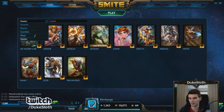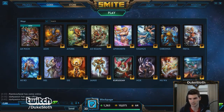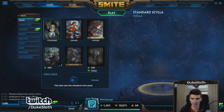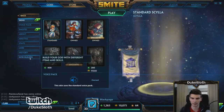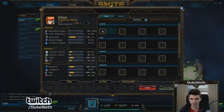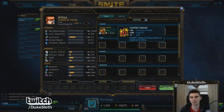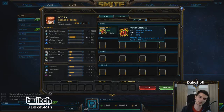Mid lane is usually a mage, so I'll do the standard mage build and pick Scylla, going to the guard builder. What you want to start with on most mages is Vampiric Shroud — it's simply too good to pass on. The reason you don't start boots or anything else is you need the early dominance in mid lane; so much is decided in the first five levels, and if you can't get that, you have a problem.